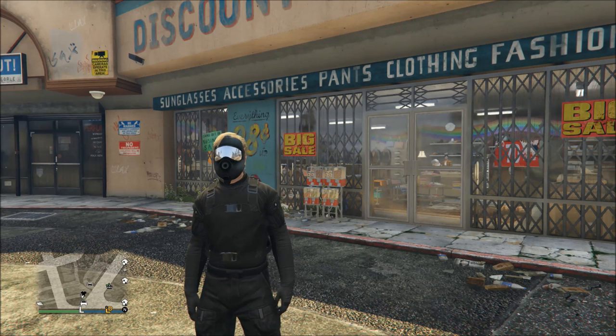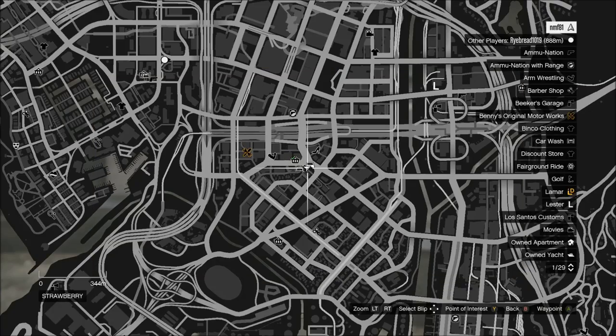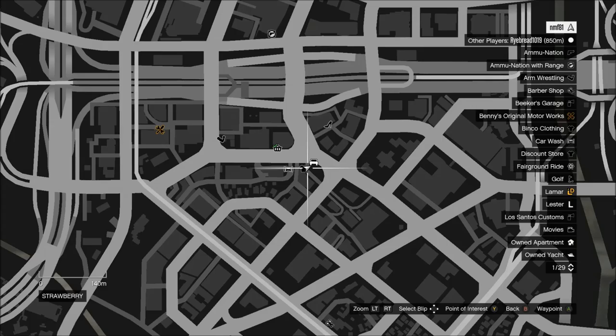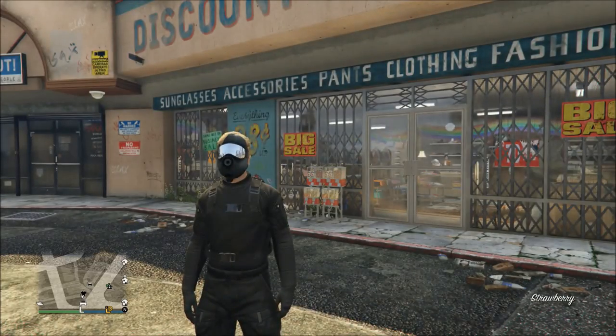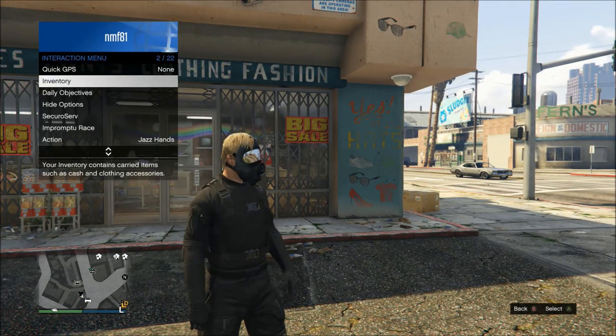Once you've made the outfit you want to put the flight suit tube on, you're going to save it to your saved outfits so you can put it on whenever you want from the interaction menu, and then come to this location right here on the map. I always use this specific clothing store because it's right across the street from the strip club, which you'll be using in a moment. I'm just showing you that saved outfit in the interaction menu so whenever I go in there I can equip it whenever I want.